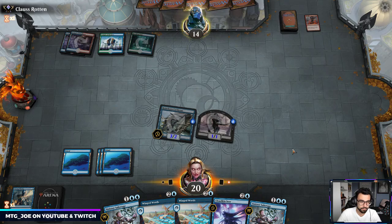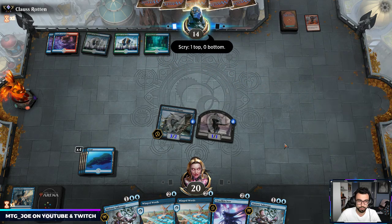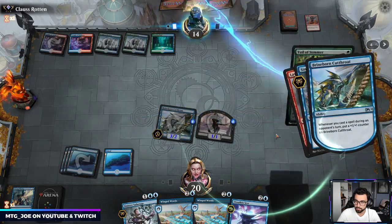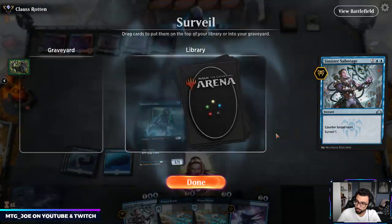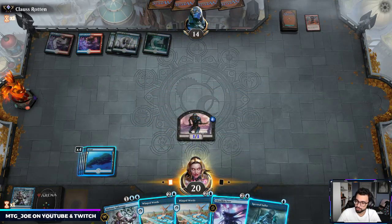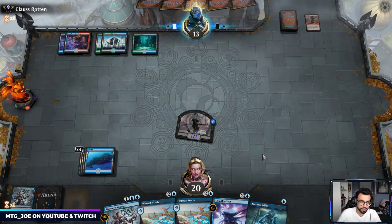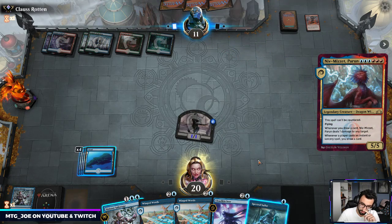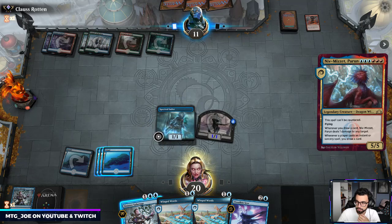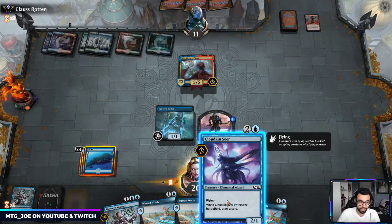Torban — is that the one red-red-red, if a red source deals damage it deals an extra two? That one looks pretty sweet. I'm going to Sabotage here. They're mainboarding Veil of Summer — wow, okay. What are you playing that you're mainboarding Veil of Summer? We're going to Spectral Sailor and hold up Sabotage. This deck can't beat a resolved Niv-Mizzet — it turns out if your entire deck is based on one-drops that you lose terribly.